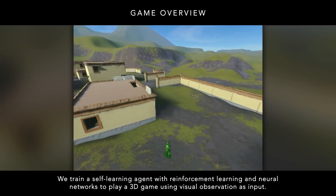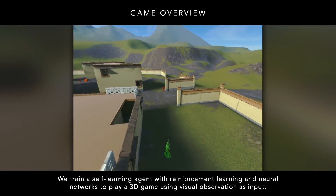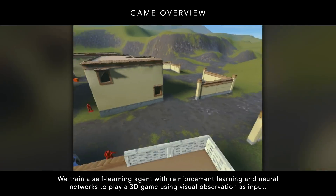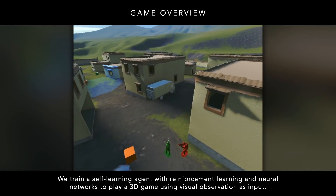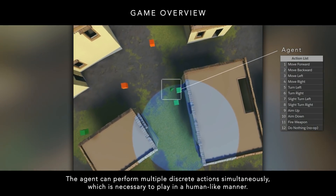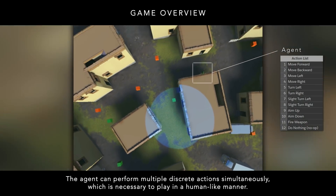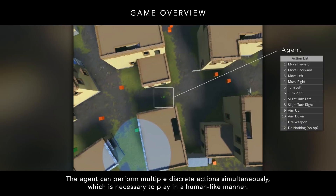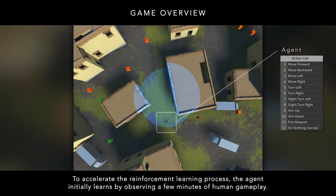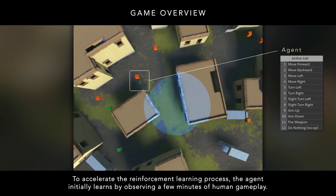We train a self-learning agent with reinforcement learning and neural networks to play a 3D game using visual observation as input. The agent can perform multiple discrete actions simultaneously, which is necessary to play in a human-like manner. To accelerate the reinforcement learning process, the agent initially learns by observing a few minutes of human gameplay.